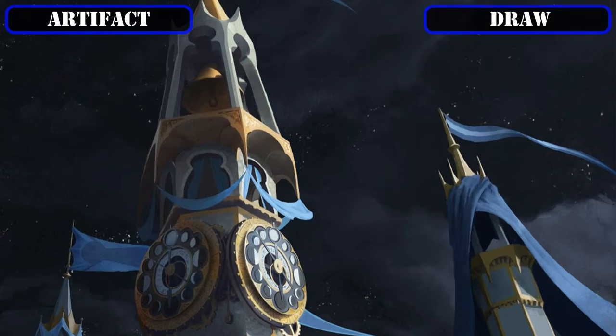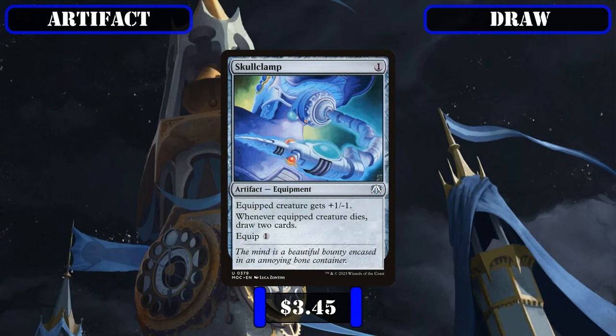As our last and only non-ramp artifact in the build, Skullclamp makes it in as a dirt cheap and repeatable way for us to turn our 1/1 tokens into card advantage, which is particularly useful in the early game to allow us to dig for payoffs and more cantrips to proc our commander, while still keeping a decent amount of mana open to cast any spells we draw into later.